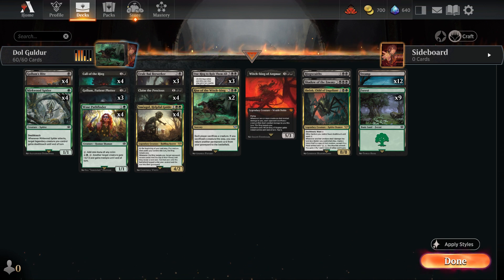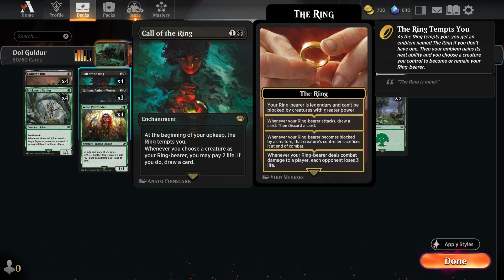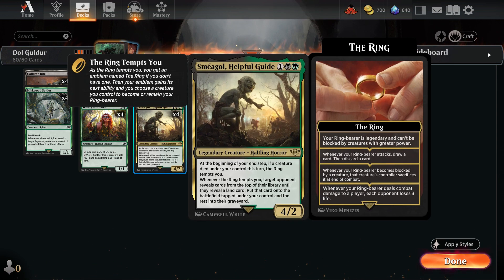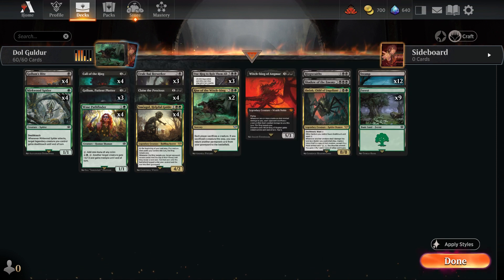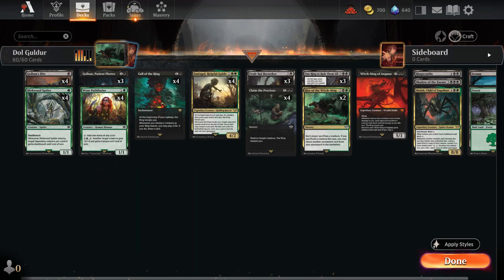The primary objective of the deck is to mill our opponent's library until they have no cards left to draw. To achieve this, I have included Smeagol, Helpful Guide as a central card, which synergizes perfectly with Call of the Ring. During our end step, if a creature died under our control that turn, the ring tempts us. Whenever the ring tempts us, target opponent reveals cards from the top of their library until they reveal a land card, puts that land onto the battlefield tapped under your control, and the rest into their graveyard. Our strategy revolves around Smeagol, Helpful Guide with Call of the Ring to repeatedly trigger the ring's ability.